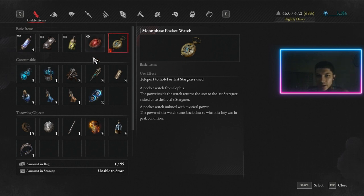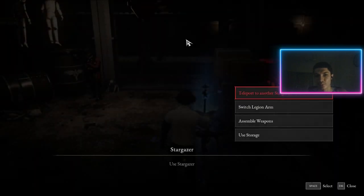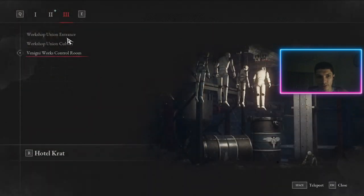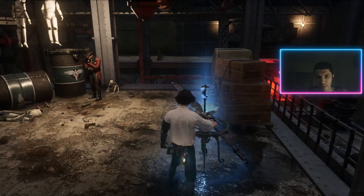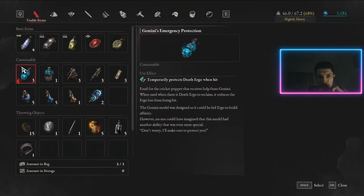This is your basic item you use to teleport. When you come to a stargazer — not a teleporter, sorry — you can use that to teleport elsewhere. That's what that does. Now here are your consumables.